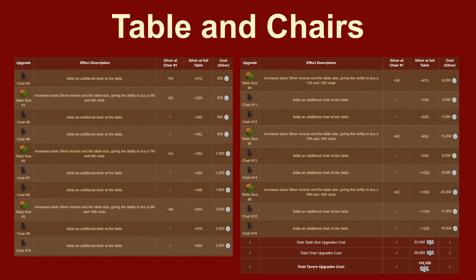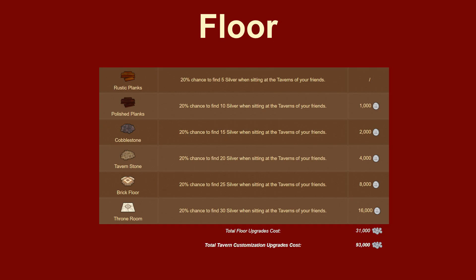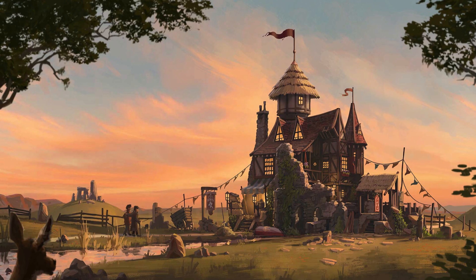We immediately invest the collected silver coins in the expansion of the tavern. There are 5 types of expansions: 1. Additional chairs. 2. If no more chairs fit at the table, buy a bigger table. 3. If chairs or tables are much more expensive than a better tray or floor, invest silver coins there instead. The goal is to develop all 5 upgrades to the maximum as quickly as possible. Then the tavern will become a constantly bubbling source of income for silver coins, which will later make it easier for us to achieve goals.